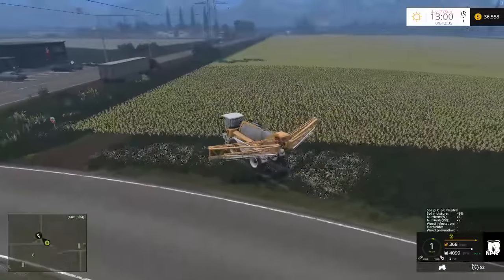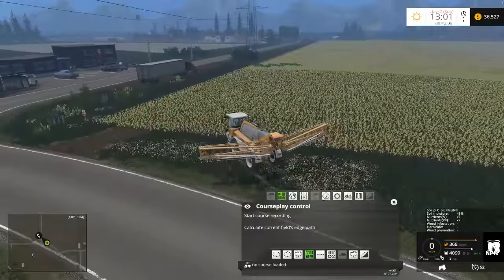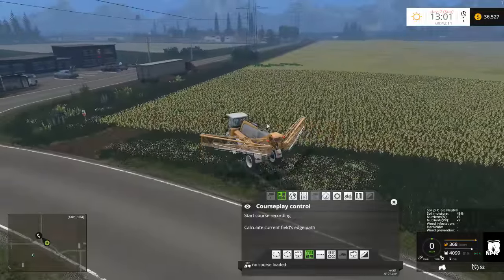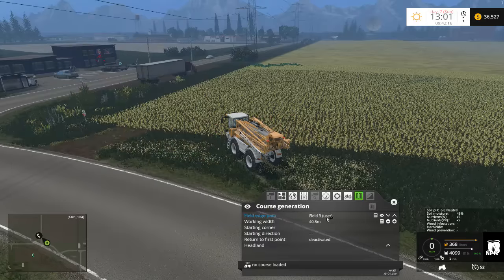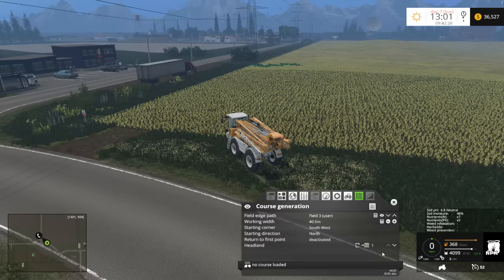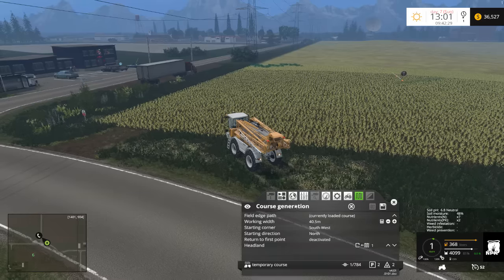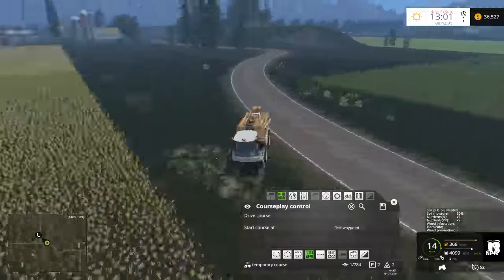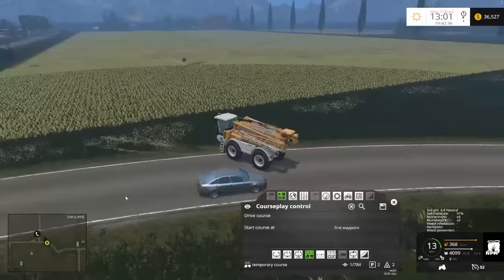This shouldn't take too long. What I'll do is use Courseplay for this one so I can work on something else. This field is field number three — starting corner southwest, heading north with the headland. We'll set it up to start at the first point.